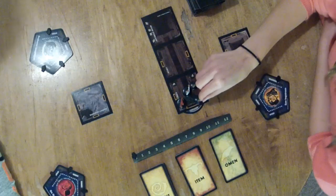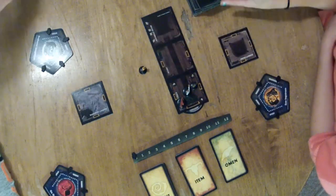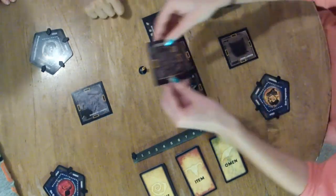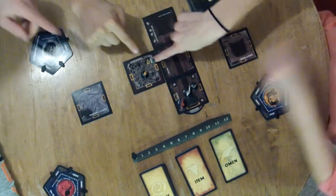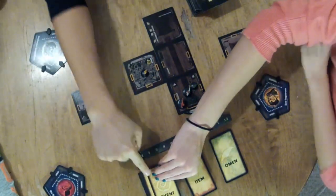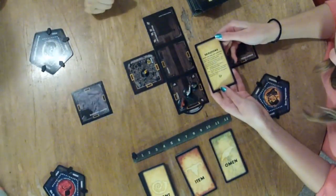First you have to discover rooms. You can move up to your speed in squares. When you go through a door, simply draw a tile from the stack and place it on the board. Make sure the back of the tile indicates the floor you're actually on — some rooms can be on any of the three floors, and some can only be on one or two, so make sure yours is in a legal spot. Note also that going up the stairs counts as a move. You can keep moving up to your speed, but as soon as you enter a room with an item, omen, or event symbol on it, you stop. Draw an omen, item, or event card, follow the instructions, and then your turn ends.